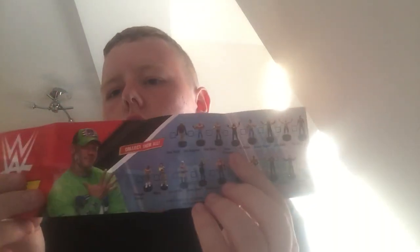So the full list of figures you can get: Finn Balor, Kofi Kingston, Bray Wyatt, Braun Strowman, Angel Stars, Roman Reigns, John Cena, The Rock, Ultimate Warrior, Bayley, Alexa Bliss, Becky Lynch, Undertaker, Daniel Bryan, Seth Rollins, Jeff Hardy, and Shinsuke Nakamura. That's who you can get, so that's good. Roman Reigns is the first one.